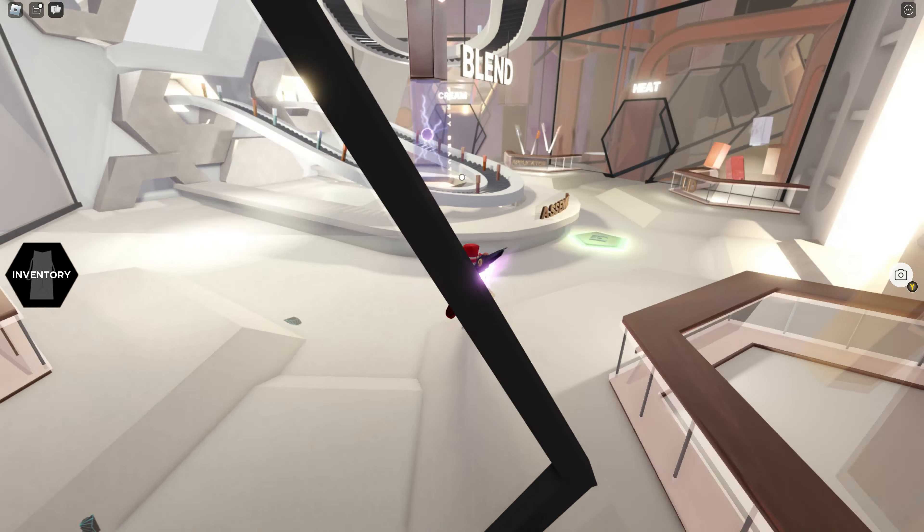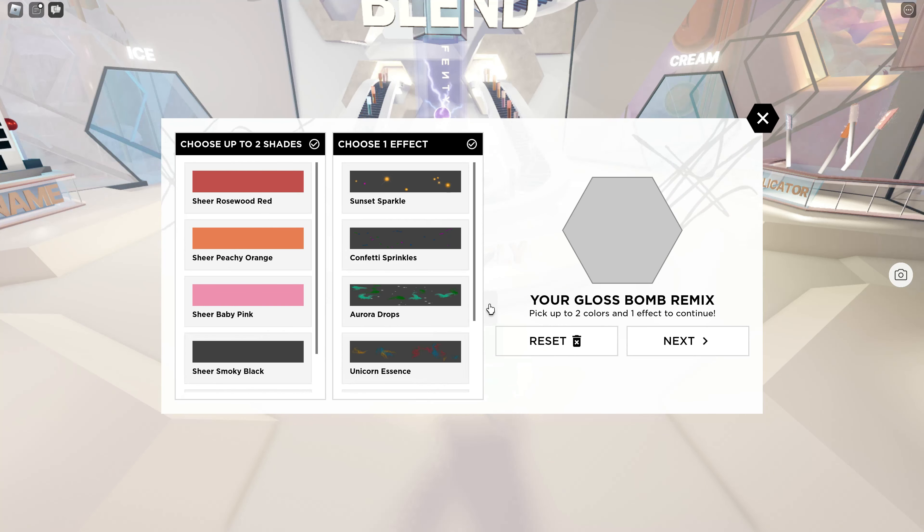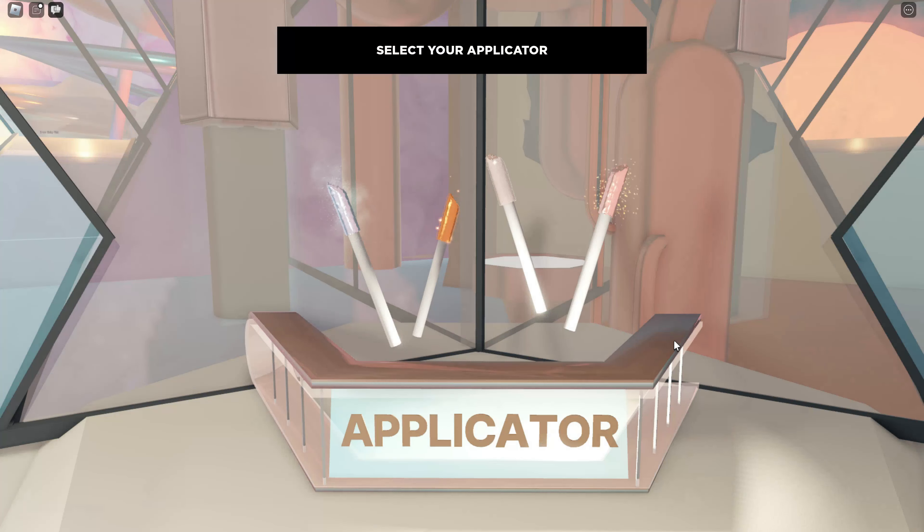Now that we've gone through all those rooms and got our ingredients and effects, we're going to the middle for the assembly. Right here we can make ourselves our own gloss. All you have to do is pick two of the shades — you can see there are many options, way more than two — so just pick two of those and pick any one of the shades, then click next to continue.